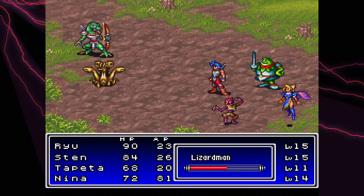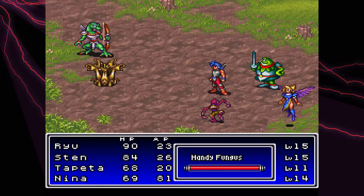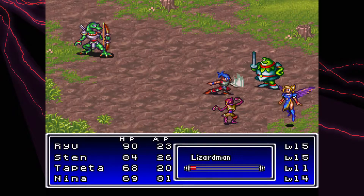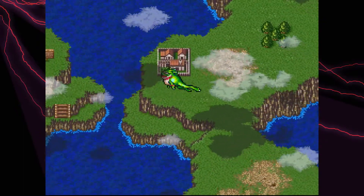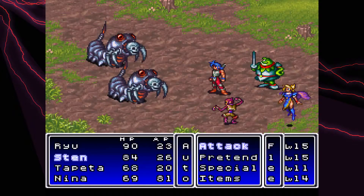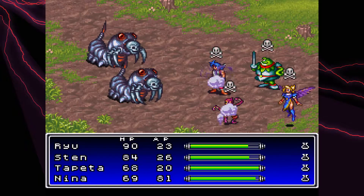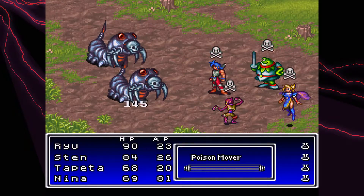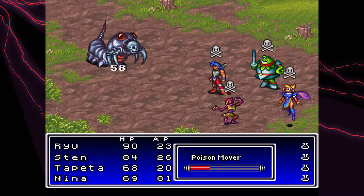One stat I do boost up when I have the chance is speed, because I like to go faster than enemies. There's one point in the game where Ryu has to go alone for a little while, and if you're not sufficiently leveled up with him it becomes a nightmare — to the point where you might have to start over because you weren't ready for it, and it kind of locks you in. Right before I hit that part I will jack up his stats so that part is far less painful to play through.